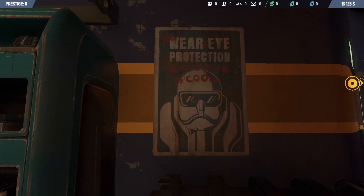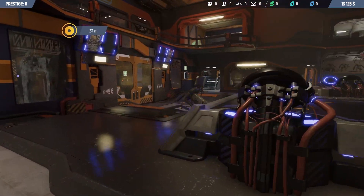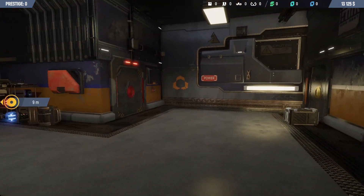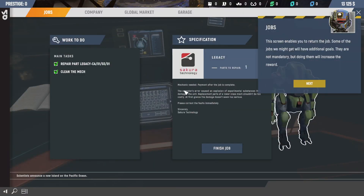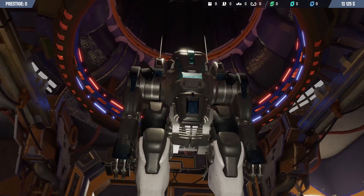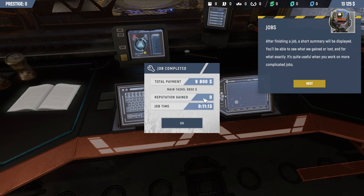When you finish all the main goals of a job you'll be able to return it. That's it then — let's close that, let's go hand it in. Look at this poster — 'Wear Eye Protection'! He wears eye protection but he's also cool. I bet there's so many little Easter eggs in this. Let me find a back entrance that's a bit quicker. The screen says unable to return the job — some jobs have additional tasks they don't tell you about. Oh, freshly cleaned — you've got a repaired arm, ready to go back to battle! We've got nine thousand — yes!